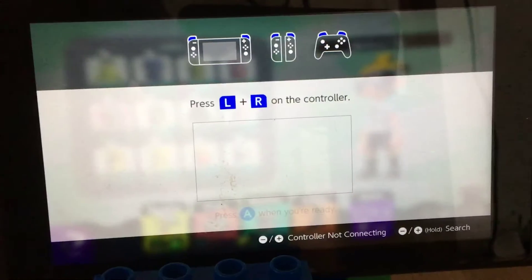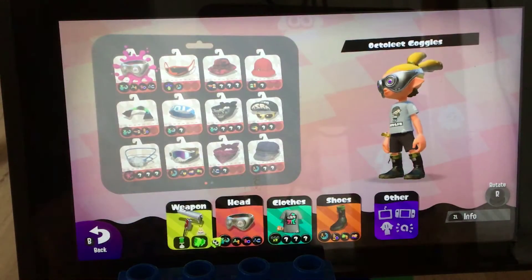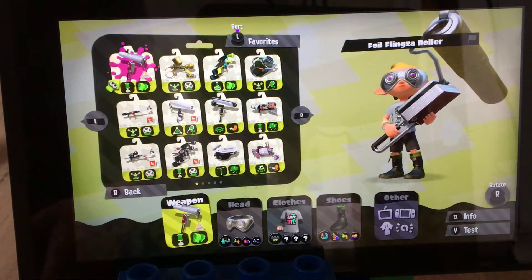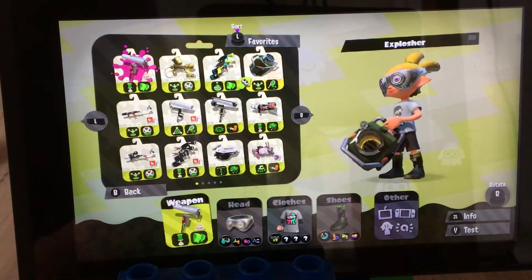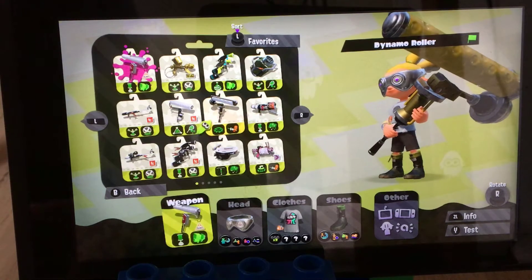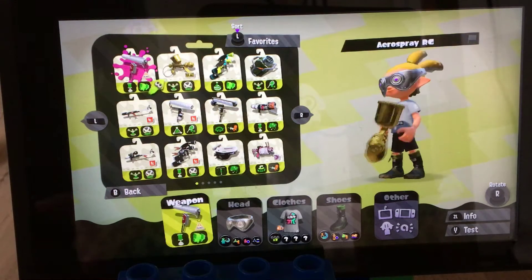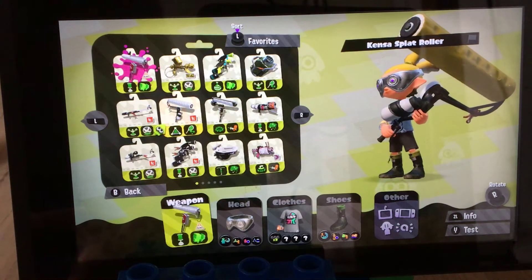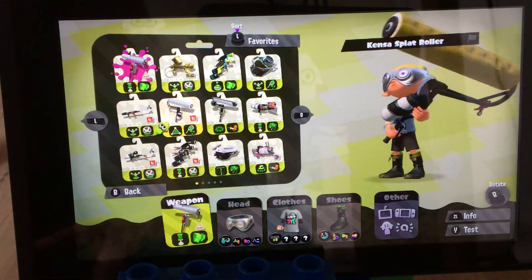Like the Dynamo Roller, Gold Dynamo Roller, my Flingsa Roller, my Foil Flingsa Roller. First, I got a Foil Flingsa Roller, which is really good. An Aerospray RG, which is pretty good — decent. An Explosher, which really actually sucks. A Dynamo Roller, which is good, but not as good as the Flingsa. The Kensa Charger, the Kensa Roller, the Kensa Splat Roller — which are just different versions of those weapons.